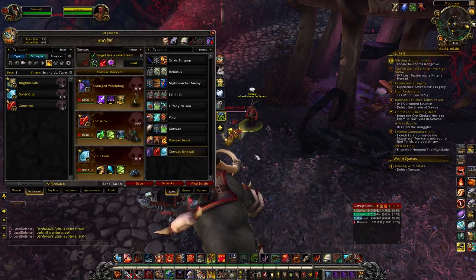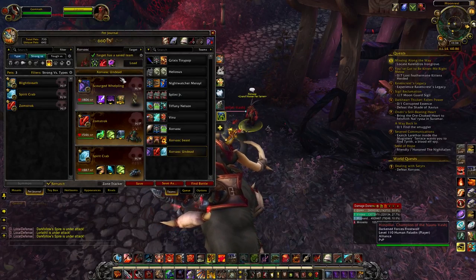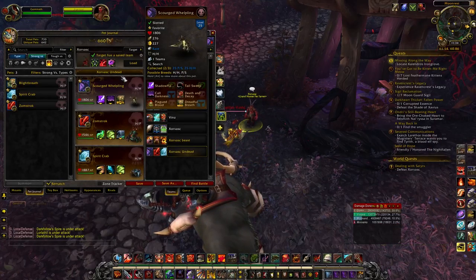Hello everyone, this is Gomrath with Gomrath Games, and today I'm going to try to beat Zorvask with an entirely undead team. My first slot I've got my Scourge Whelpling playing the HH breed just because they have 1800 health, which is quite a chunk, and he's going to eat some damage from the first target.